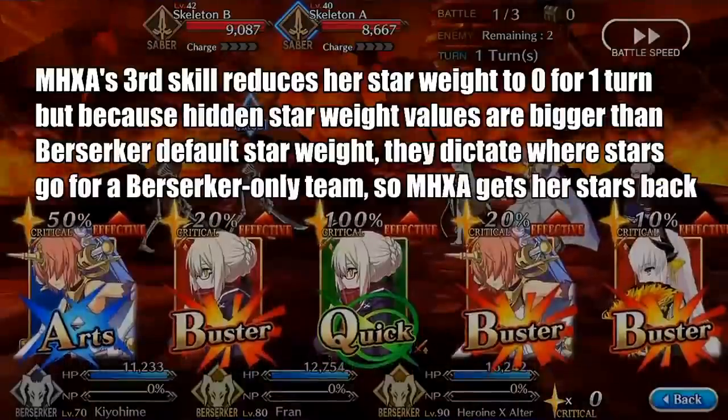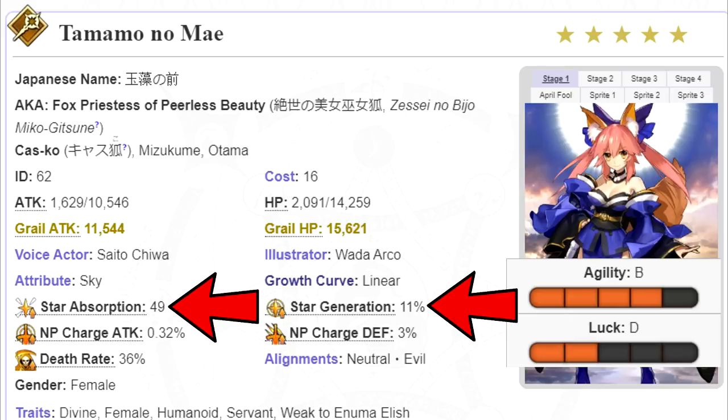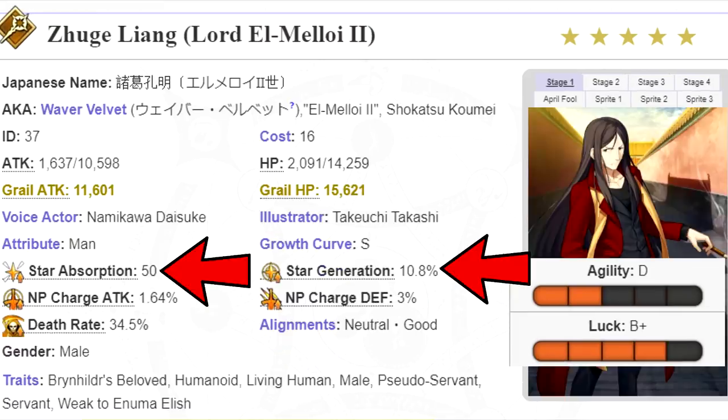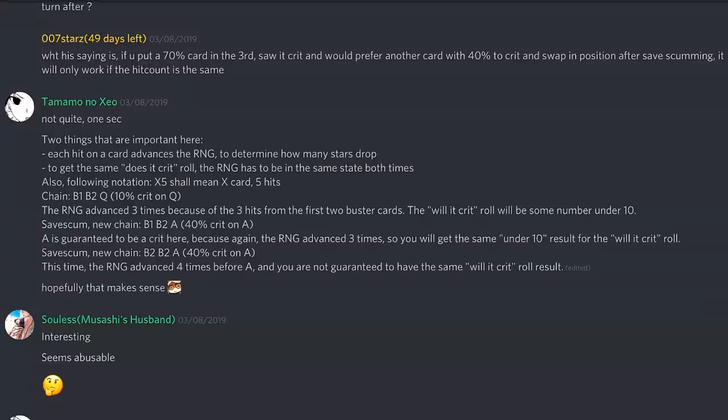Once star weights are calculated, the game totals them up and creates a weight table. It then rolls a number between 0 and the total weight and distributes stars one by one to determine where they go — Kite uses a dartboard or pie chart to illustrate this. On a side note, the differences in base star weight and star gen among servants in the same class are due to servant ranks in luck and agility respectively, so those profile stats do have a small in-game effect.